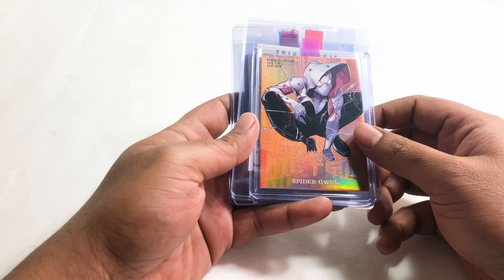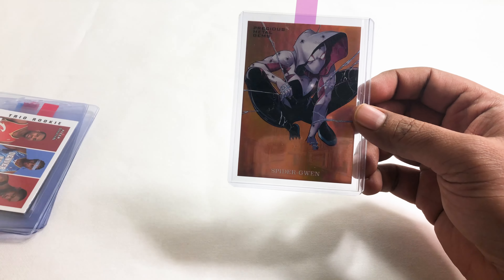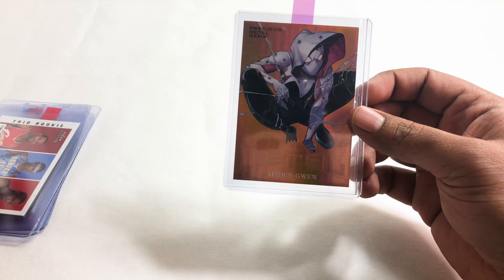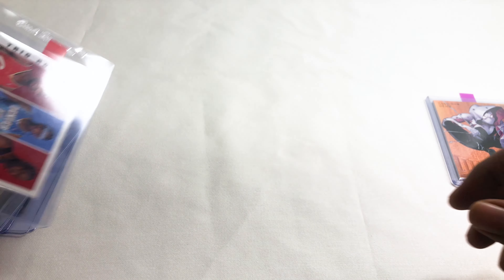We have a few right here. We've got a Marvel card — we've got a Spider-Gwen. This is a bronze Precious Metal Gems, numbered out of 199. I'm hoping to get a 10 on this, but with PSA you have no idea what you're gonna get. That's the first card I'm going to submit.